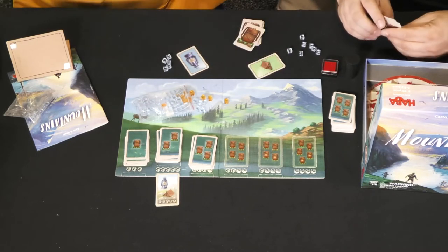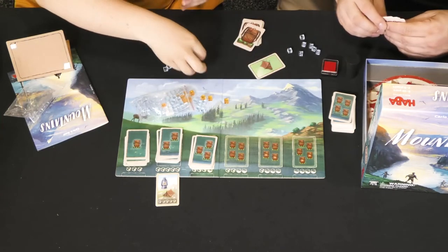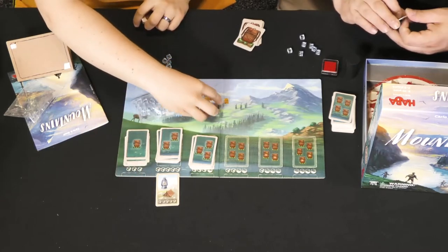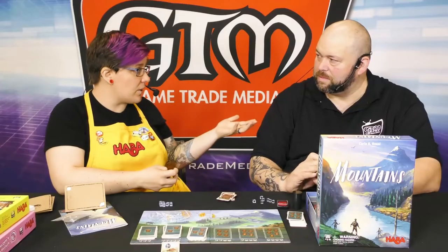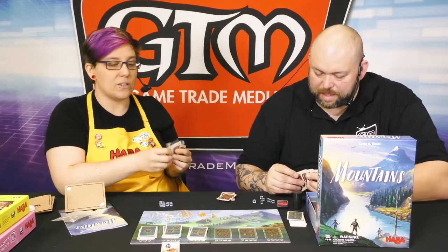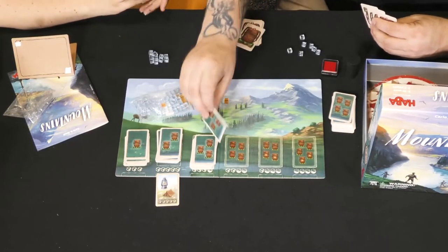So we reveal the equipment — everybody with more players would see that I had a lantern and you had a tent — then they go back into our hands. I successfully did this hike so I get five more stones, which will help me borrow more equipment in the future. Now we've all learned that information, so when you go on a hike you already know one piece of equipment that I have.